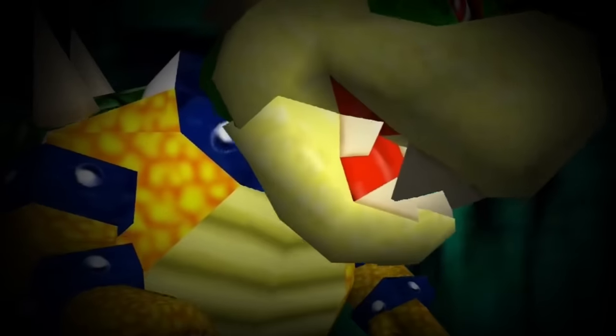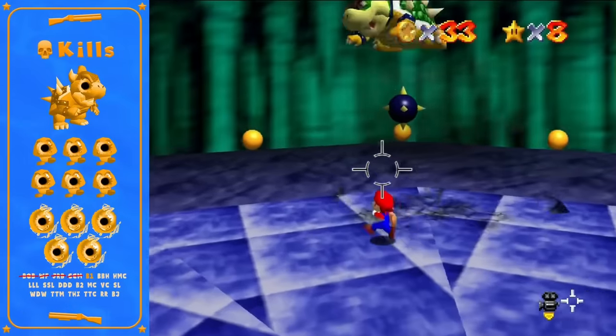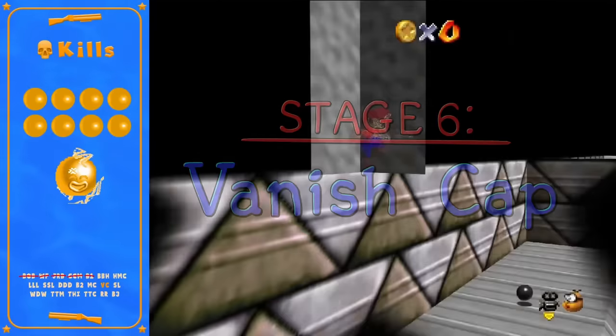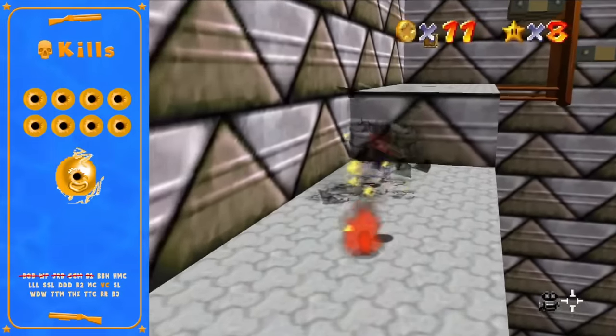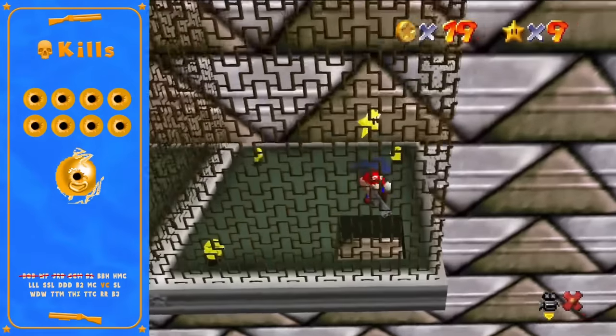The Bowser fight is now very complex. The vanish cap stage is next and it features eight flame chomps and one amp. These flame chomp guys are littered in the most random places of this game, and the vanish cap here is collected for the Mr. Eye behind the fake wall in BBH.